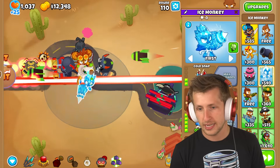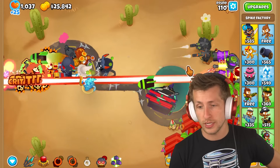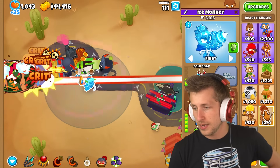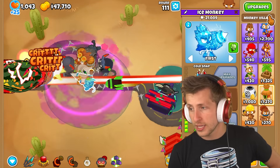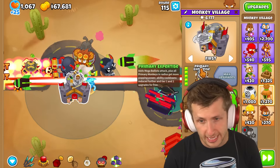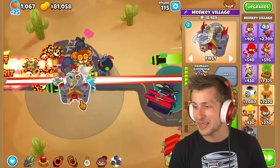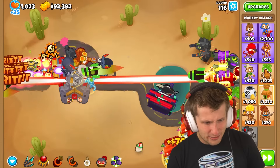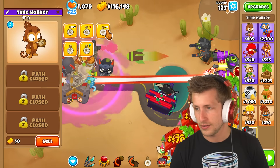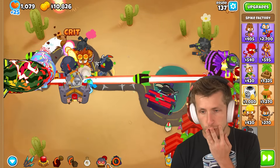Can I get icicle impaled? Does icicle impaled reach? We're at round 110 and I still feel like we're really cruising, which is so nice. We have more military towers we can try to get as well. We could still get the monkey village and go ahead and just get primary expertise — primary expertise can just hit camos. We can't use the village for camo detection, but nobody said anything about not using the village for destroying balloons! We're at round 116 and we're doing such a good job. I think we need to start skipping some rounds.